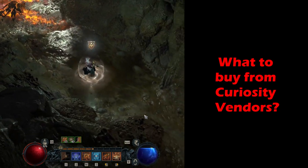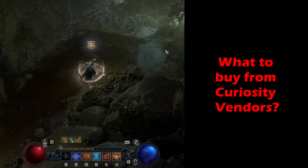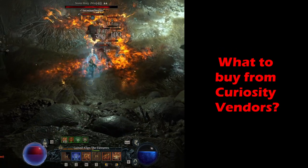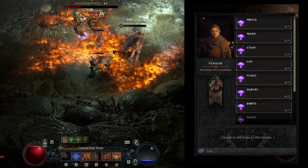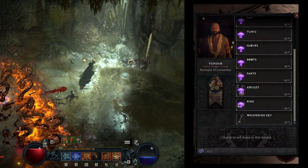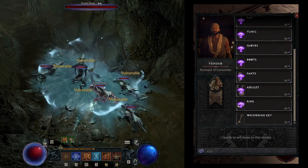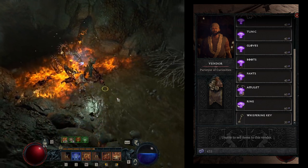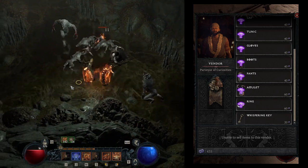What to buy from Curiosity Vendors? It's entirely up to you what you spend Obols on, as you can get any piece of equipment and hopefully land an upgrade, especially in the early stages. Every weapon costs between 40 to 75 Obols per piece depending on the tier. Armor always costs 40 Obols, while accessories always cost 60. There is also an additional item called the Whispering Key at the bottom of the list — you should definitely buy a few, as they allow you to open special locked chests scattered around the Sanctuary, which normally yield decent rewards.